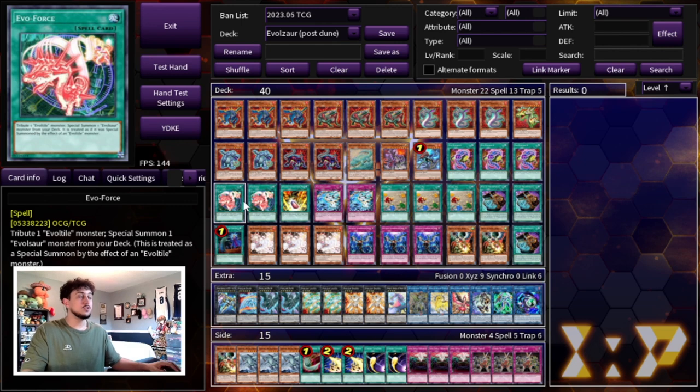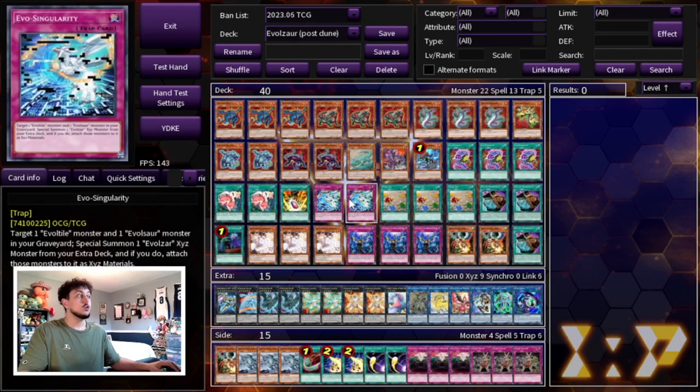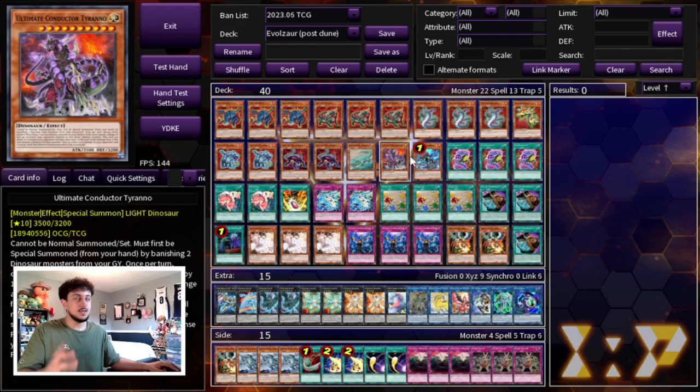Then we have two Evil Force — this is really powerful especially when you're searching it off of Folis. We're only playing two because Folis searches it. Two Evil Singularity is kind of your turns two or three card to help you keep pushing, and if you're not OTKing the second one does come in handy. Then three Fossil Dig for more consistency — Fossil Dig can also search Miscellaneousaurus so that if your combos get stopped, you have it available from your hand.